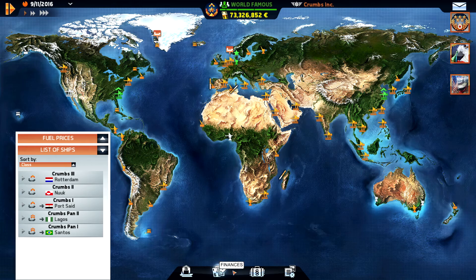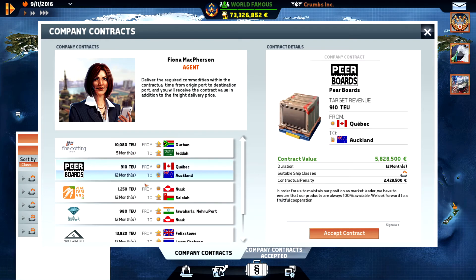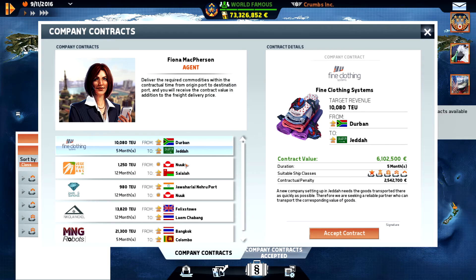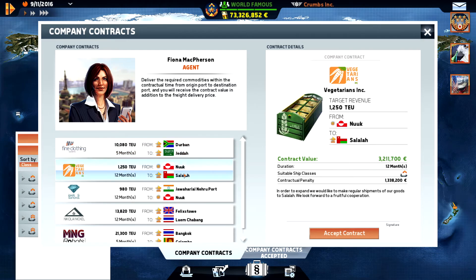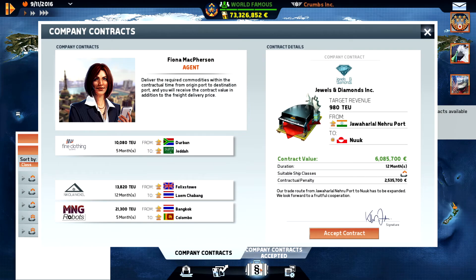We are in Nook. Let's take a look at the contracts — we need to do several. That one is pretty short: Quebec to Auckland, just 910 containers, and we have 12 months to do it. That is electronics. And then we have Nook to Salala — it's 1200, we need small ships for that, and it's veggies. Bangkok to Colombo is close, but it's 2100. This one could be Jewels — 900. Those two are pretty close so we can do trips between them. 12-month contract — let's do those. Now we have three contracts.